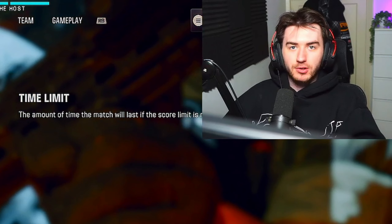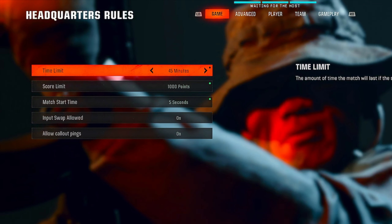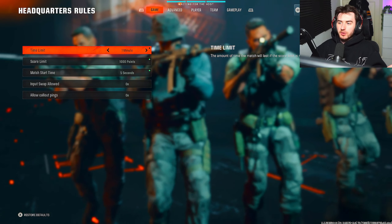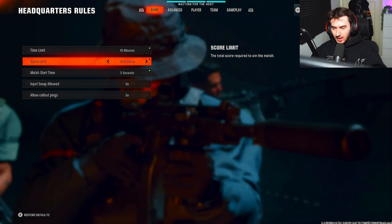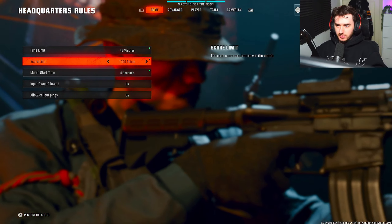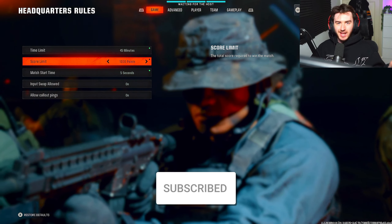Today we are on Black Ops 6 and I'm going to be showing you how to set up bots on private match so you can practice your trick shots. It's a little bit different compared to how we used to do it back in the day on Black Ops 2. Back then we used to have capture the flag, but we don't have capture the flag in private match, so instead you have to go over here and select headquarters.